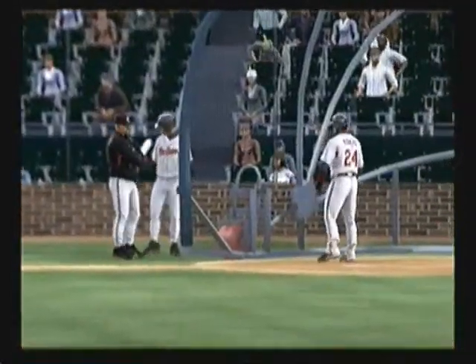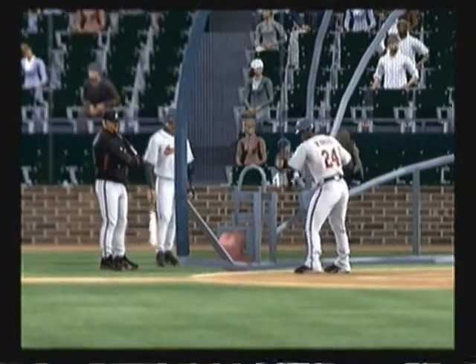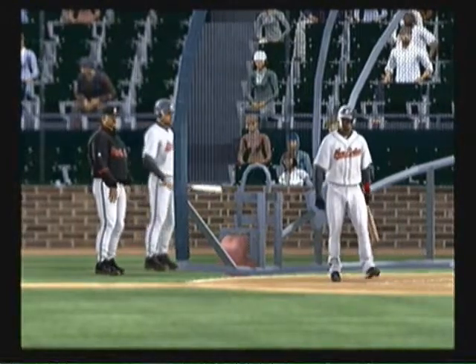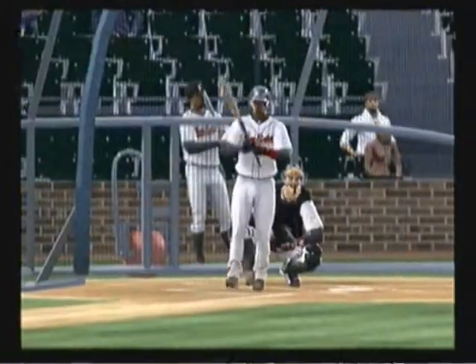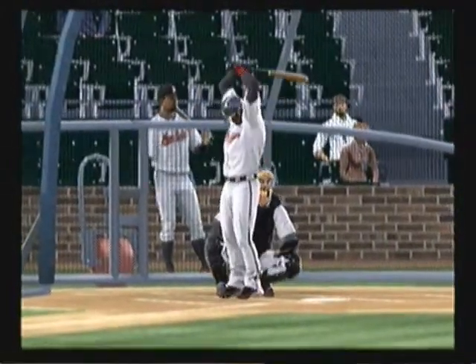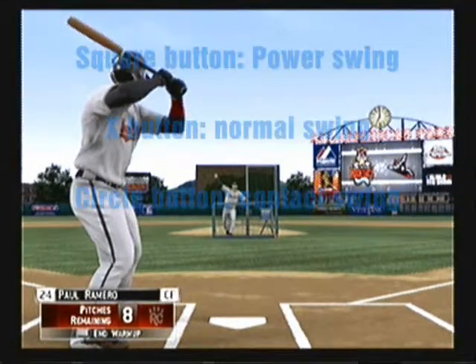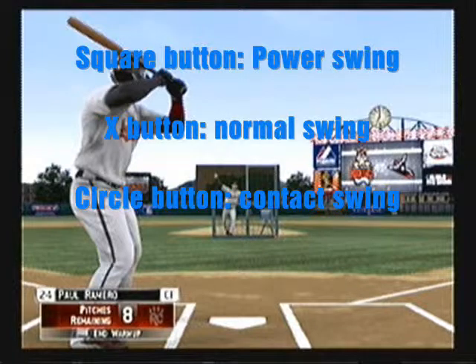Now we're getting into the warm-up session. I can see Paul talking to his hitting coach, getting ready for his debut tonight. Let me address the hitting system in this game: Square is the power swing, X is for normal, and Circle is for contact. Having three buttons is fine, but do you really need three? You really only need Circle for contact and Square for power.